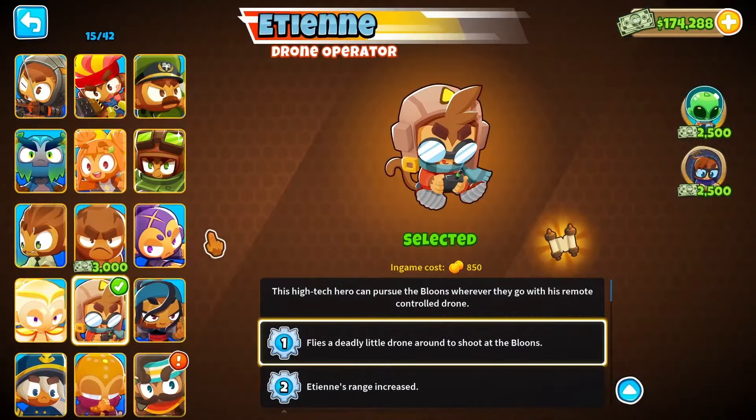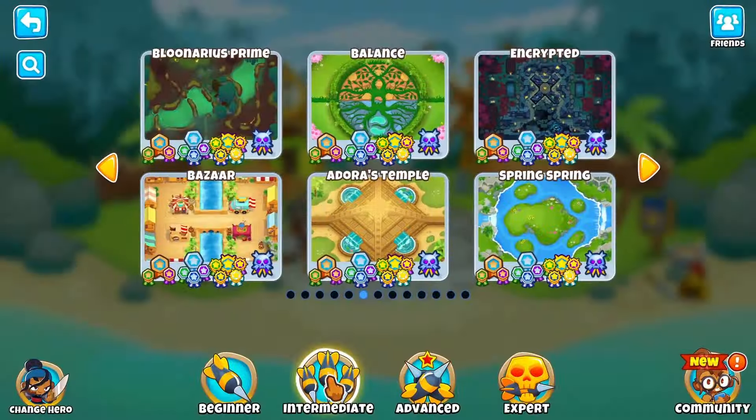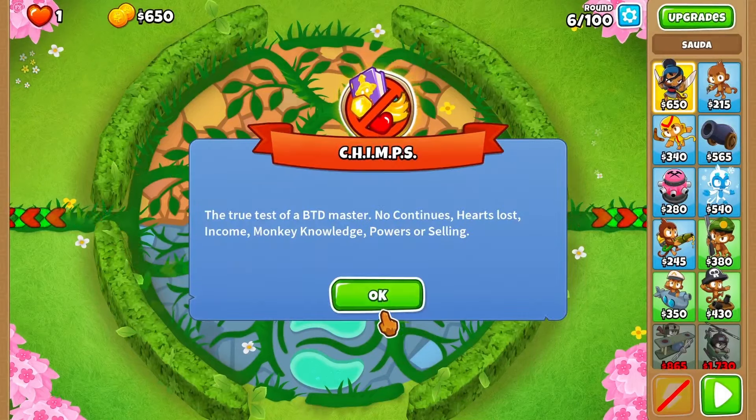Top of the morning, my name is Edward Farrell and today we're going for the next CHIMPS map. We're gonna go into intermediate maps and the map that thinks it's intermediate but isn't. I'm going back to Sauda because Sauda is the star on this map.